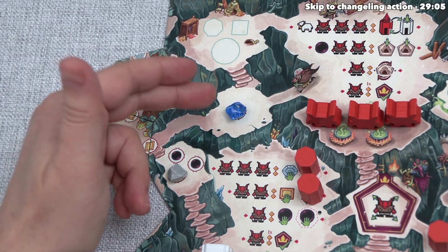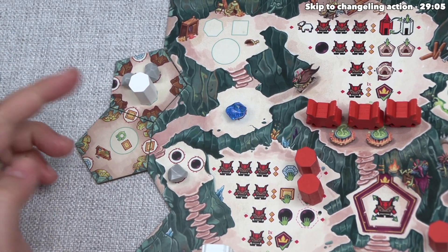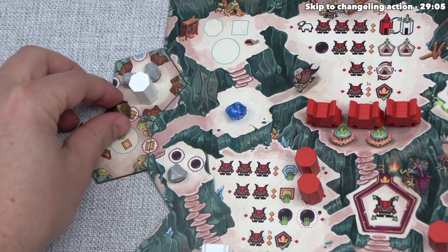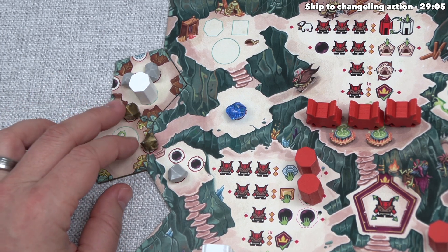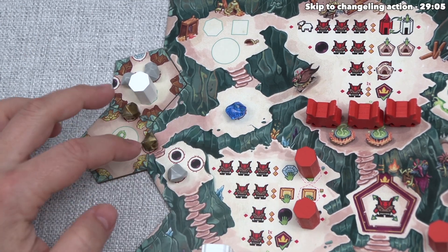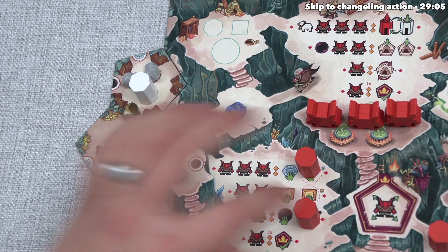We place the neutral outpost onto an outpost location in our player area, and we have one spot on a cave tile we placed earlier with a refill resources symbol. Placing it there immediately triggers a refill action. We select gold bars and fill those two spots. We changed our decision to the gold mining outpost upgrade, so now we can mine both gold bars for two actions — a one-to-one ratio, matching the obsidian efficiency.